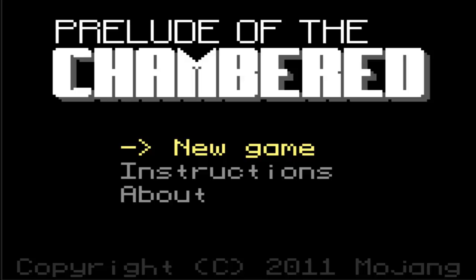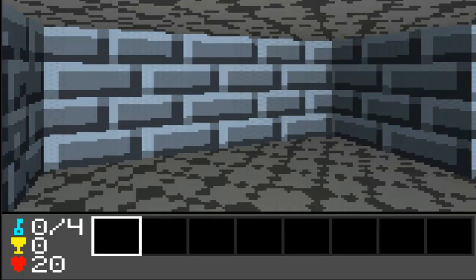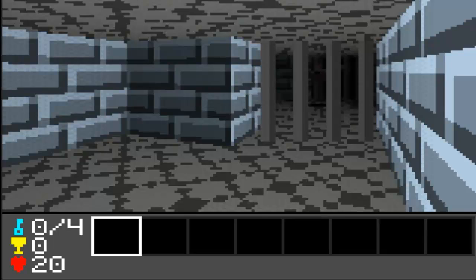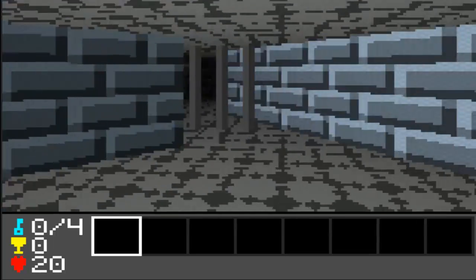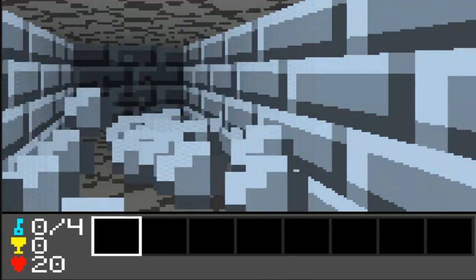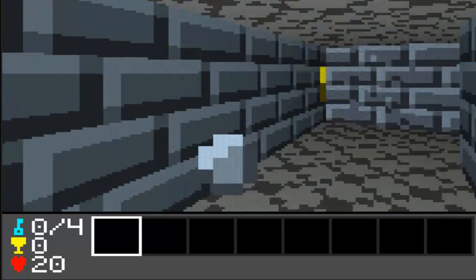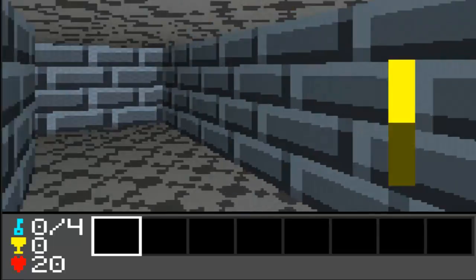So we're going to go to new game — spacebar to select, okay. So I'm in a jail cell and I move by pressing the arrow keys. I can strafe — no, this is how I look with the arrow keys, but you can move forward and backwards. Sorry, I gotta get used to these controls. It looks like right here there's a wall I can bust through. These controls are very tricky.